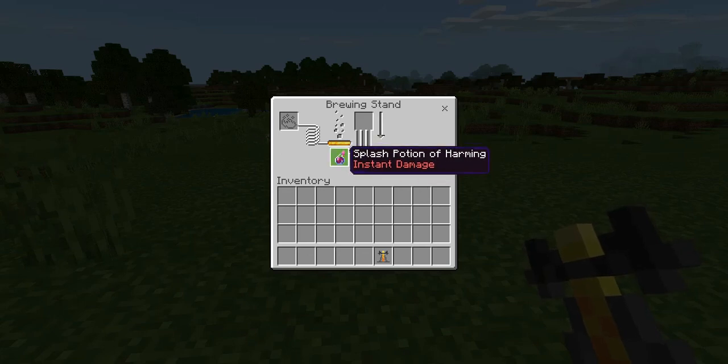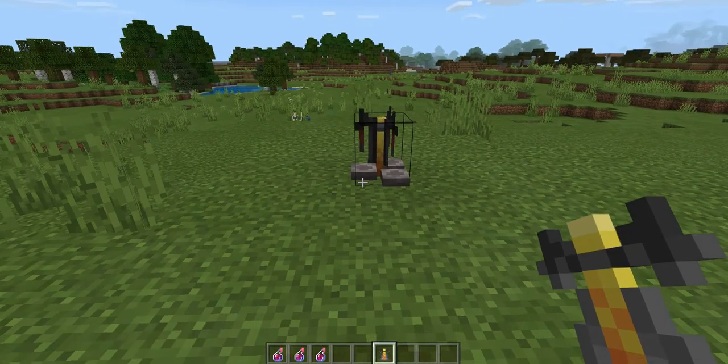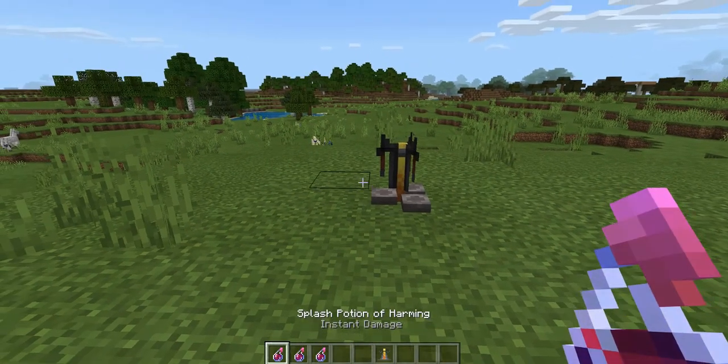Congratulations guys, you now have three splash potions of harming. These potions do the same thing a regular potion of harming would do, except you can now throw them and deal damage to your enemies.